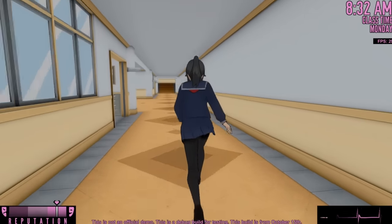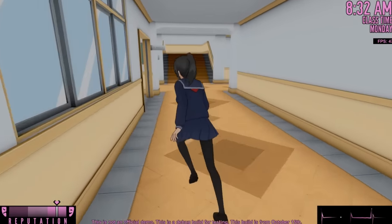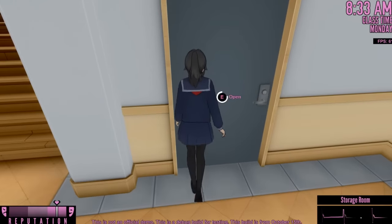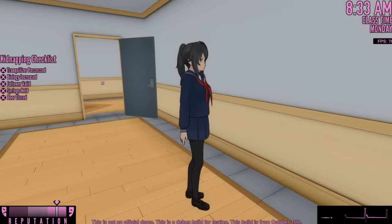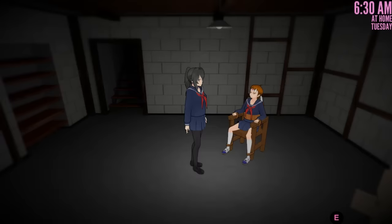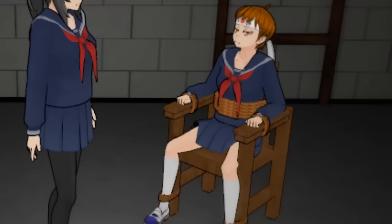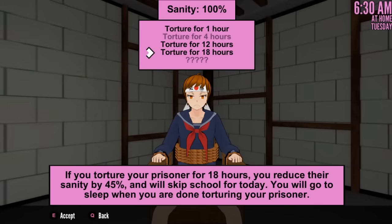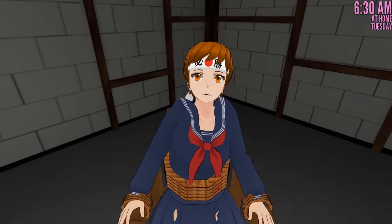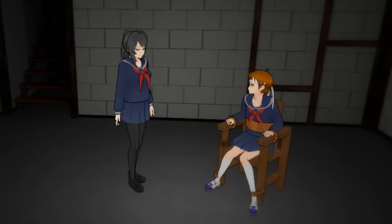The next one I want to check out is the kidnapped female students now having a different sitting animation after the first time you've tortured them. Whenever I do the torture animation in the basement, it always makes me feel a little uncomfortable. But we're gonna do it just to see how they sit. As you can see, when you first bring them down to the basement, they're just sitting all cool and casual, legs wide open like it ain't no thing.